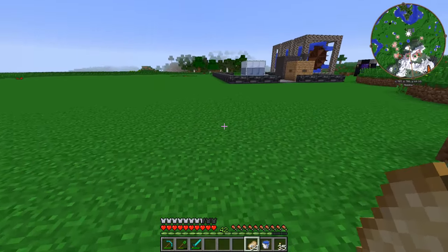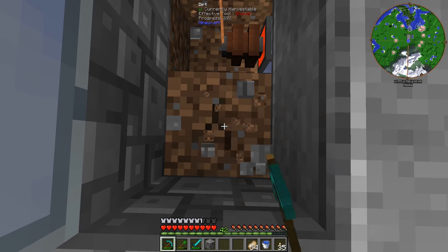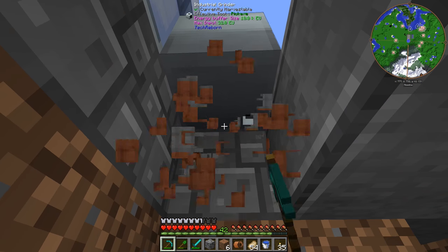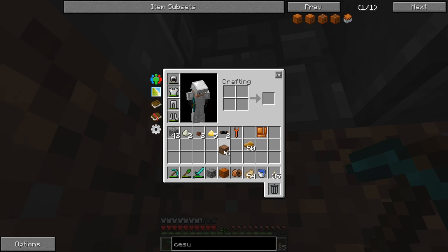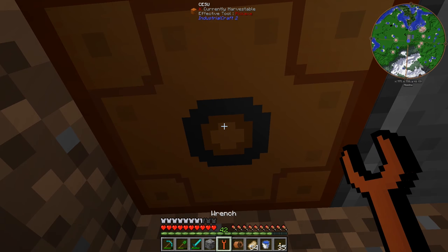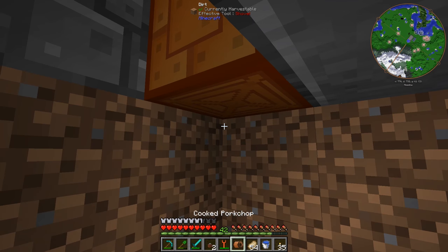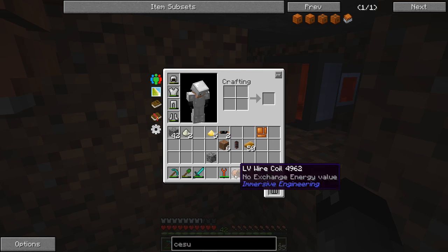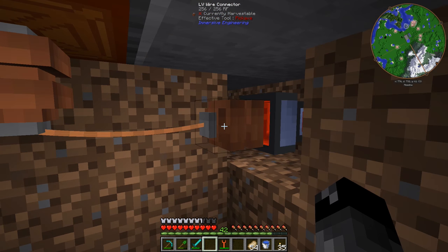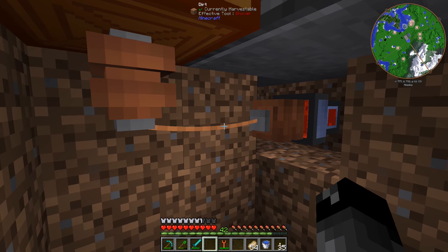Our immersive engineering wires are going to work the way I think they should and power this thing, and this thing should be able to power our industrial grinder. Let's get some room down here. We'll place the CESU - the little dot is facing down, we want the little dot up. So you have to use a wrench and shift-click on this side to flip it around - the dot is now facing upwards. Now we can do the LV wire here, one to there, and this thing from here to here - and I don't see anything happening. Is this thing getting power? No. So why is this not working?